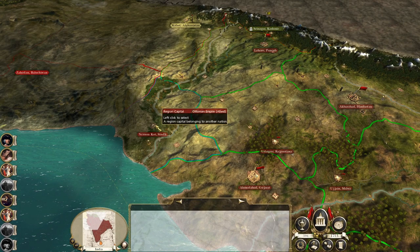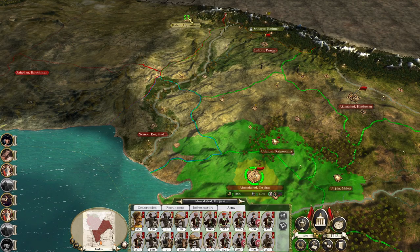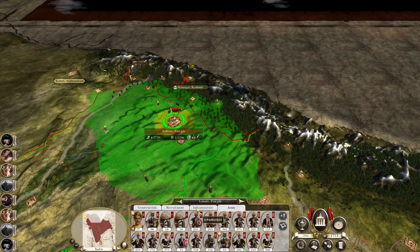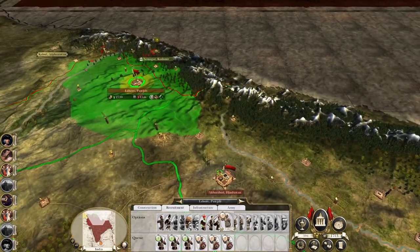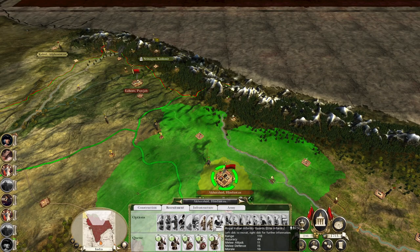Maybe the Ottomans might lose on their own — to either the British or to Persia. Either way that could be quite good. Let's not go mad with recruiting. We can get one more unit this turn — get a unit of pikes. God love my pikes.